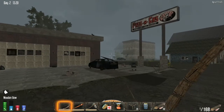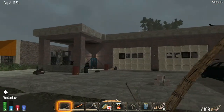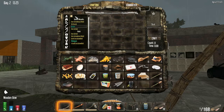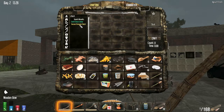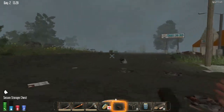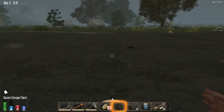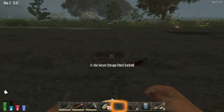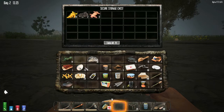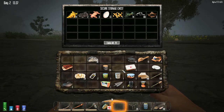Right now — is that a bunny? That bunny's trying to get in there, that's adorable. We've got a pretty full inventory right now, so what we're going to do to start off — I think we're going to make a drop chest, a secure storage chest. Good. We're going to place it out here by the edge of town so we don't have to fight our way into it. Then let's drop off what we don't need right now — eggs, seeds, plant fibers, cotton.